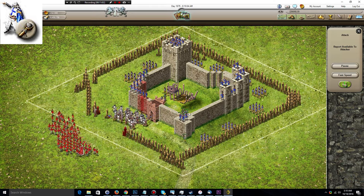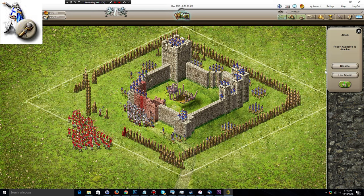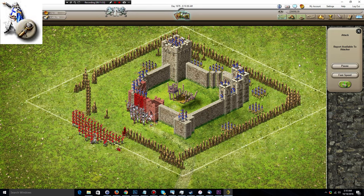Catapult volley is probably the most useless attack — it just doesn't make sense in most cases because you have access to catapults, which do so much more. The catapult volley is at the end of the tactics research bar, so you have access to all of the other tactics before you get to it — meaning you could be using arrow volley or battle cry, which are just so many better tactics available to the captain.